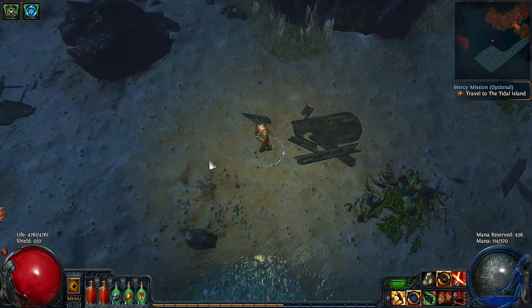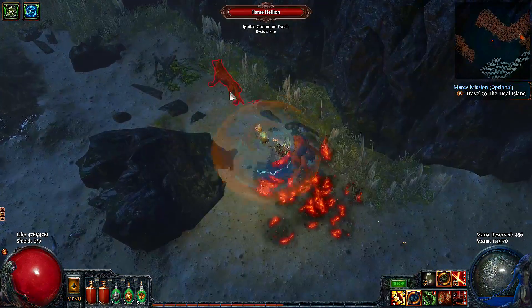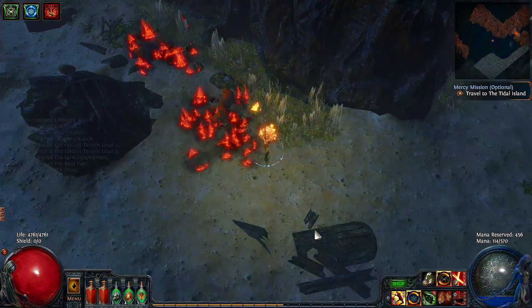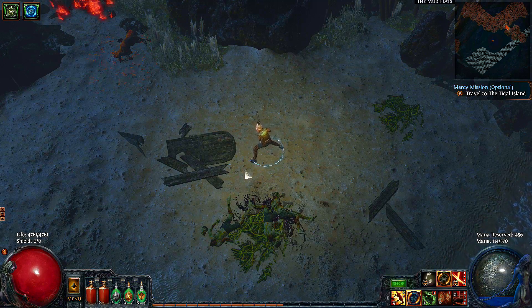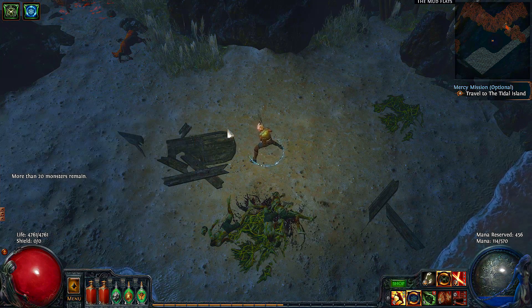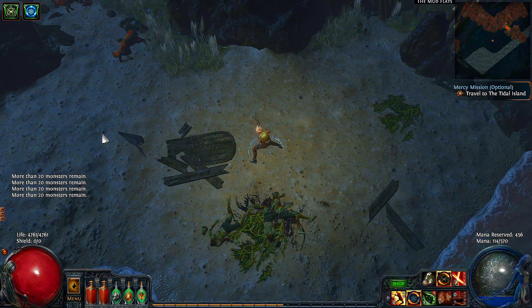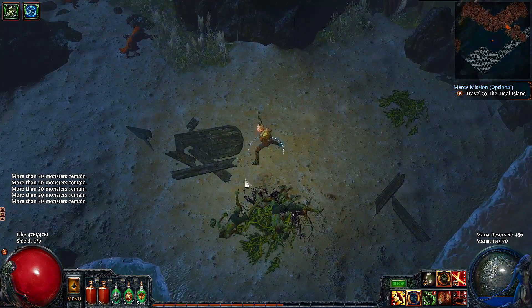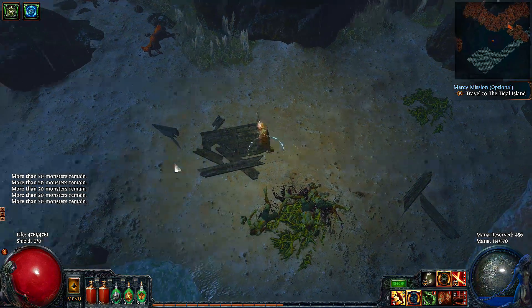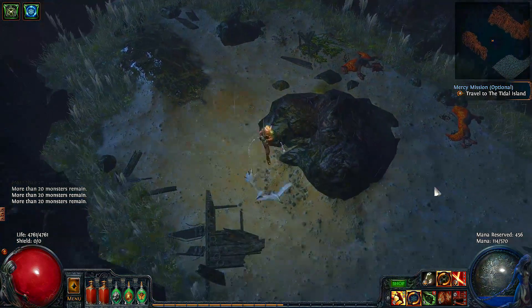So we're now in the game on the Twilight Strand where all the good action is going on. When the macro is installed, this is what happens when I push my F2 button. The macro will type /remaining and tell me how many monsters are left in this zone. This can be very useful if running costly maps and you want to make sure that you have killed all the mobs so that you won't miss out on any potential loot drops.